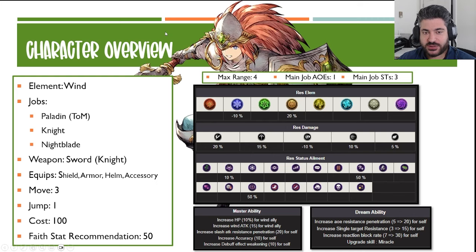Brand new wind unit added to the game with the unique main job of the Paladin from Trials of Mana. He is part of the sword knight group, so he equips swords and shields, armors, helms, and accessories, giving him an extra element of heavy armor in the form of shields. He has a move of three, jump of one, as a 100-cost unit, and I recommend him at 50 faith.